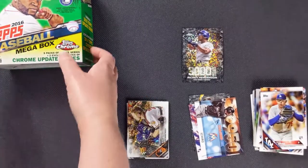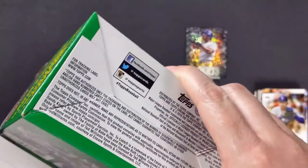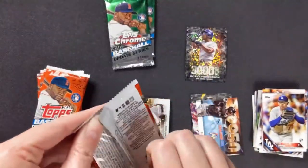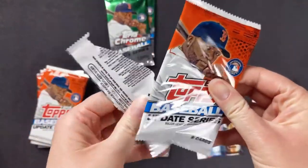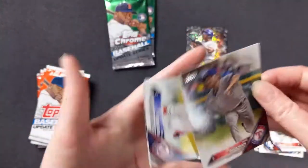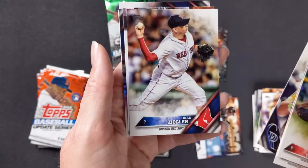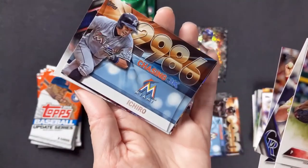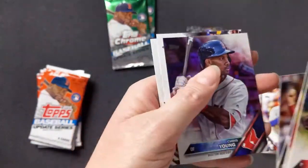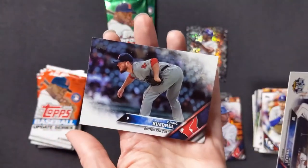Alright, I'll take my box and you can put those right in there. First pack — Jake Diekman with the Rangers, Jose Lobaton with the Nationals, Nolan Arenado all-star game, Brad Ziegler again with the Red Sox. Ichiro — 2,986 hits — we'll put that aside. Another Chris Young, and this one's a little foily. Mike Trout all-star game card and Craig Kimbrel with the Red Sox.